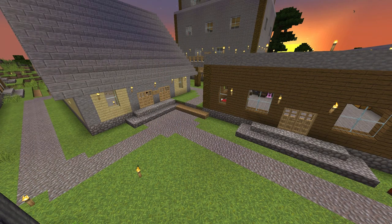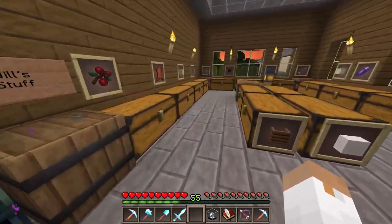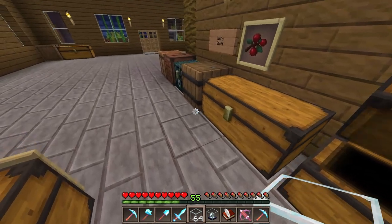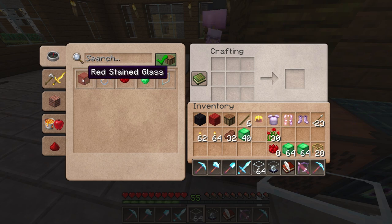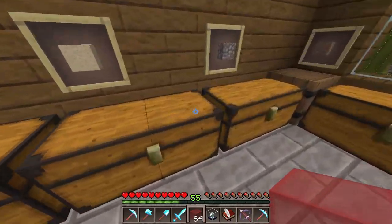Ah, Midcrest — once again I return. The sun has gone down on me. First things first, I have to get my hands on the necessary glass. I have plenty of glass here and I think I have the red dye. Yeah, I do. I think it's only going to take four roses. I can't remember what the crafting recipe for this was. Sure enough — okay, so that's all of the red stained glass I needed. I only needed a stack of it.